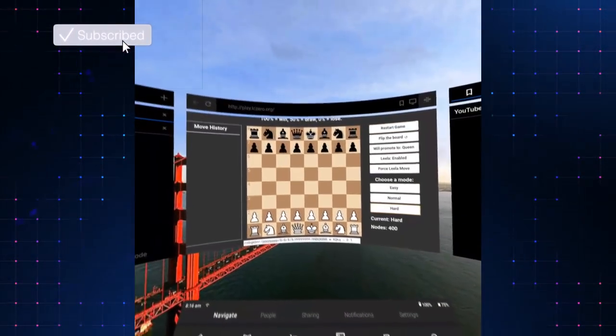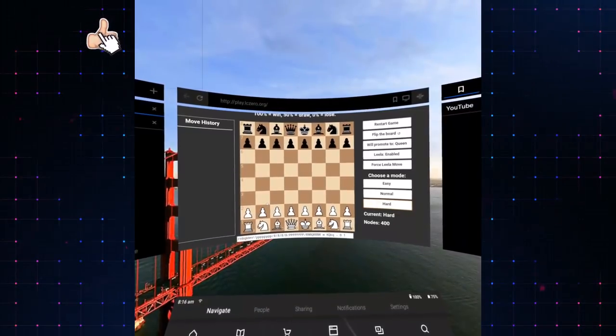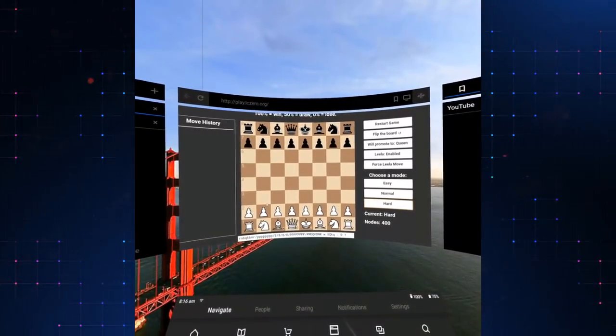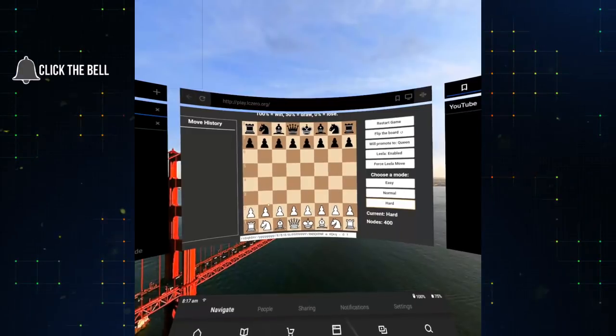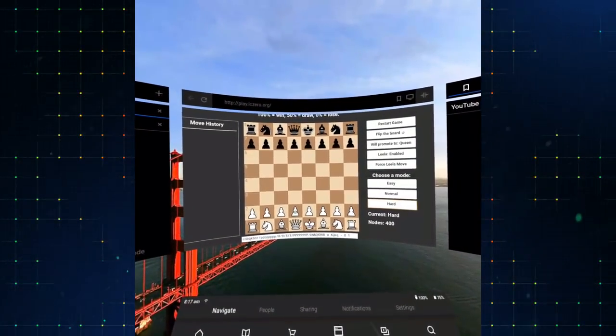Hi everyone, this is Joan and welcome back. Today I'm going to play Lila but in a different environment — inside the Oculus Go. Let's choose hard and get started with d4.